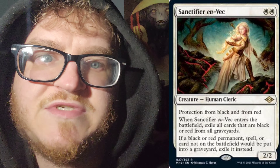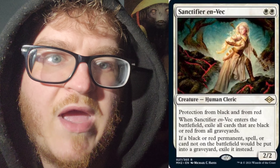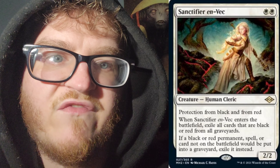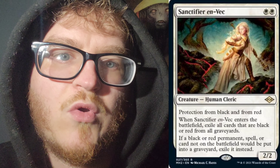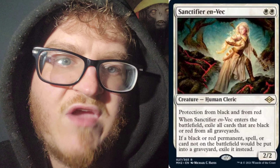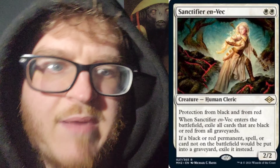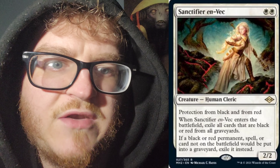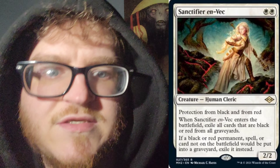Next up, we have Sanctifier en Vec for Plains Plains — 2cc, creature type Human Cleric, protection from black and from red. When Sanctifier en Vec enters the battlefield, exile all cards that are black and/or red from all graveyards. If a black or red permanent, spell, or card not on the battlefield would be put into a graveyard, exile it instead. Very nice.